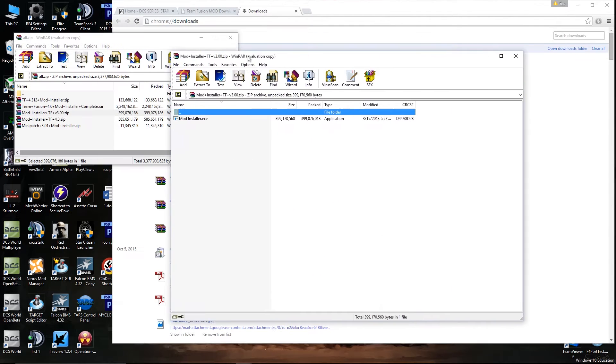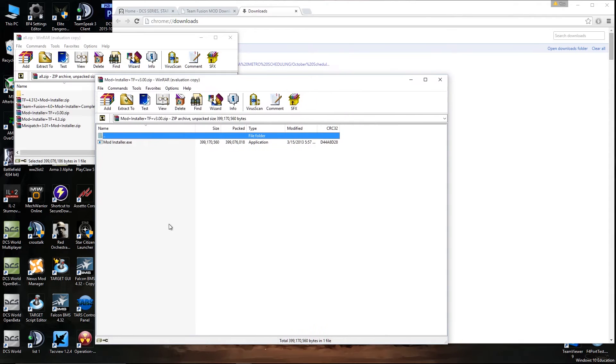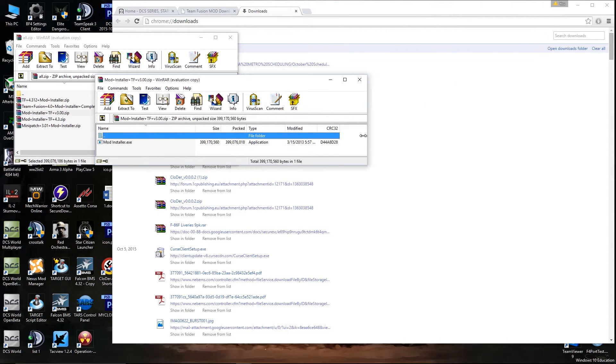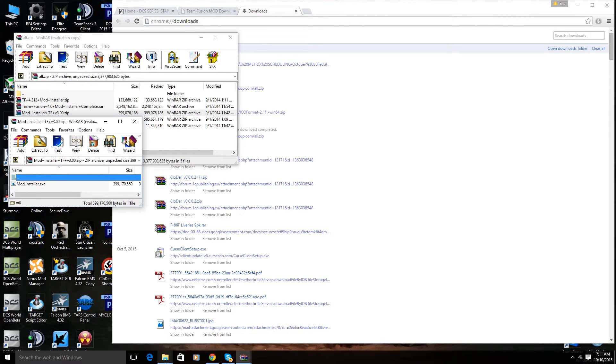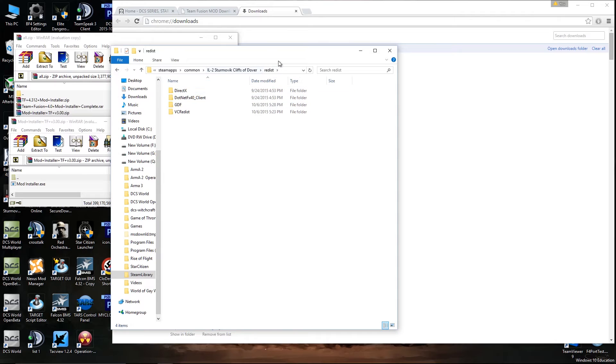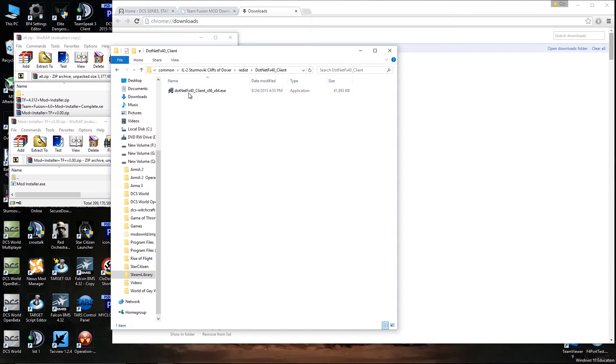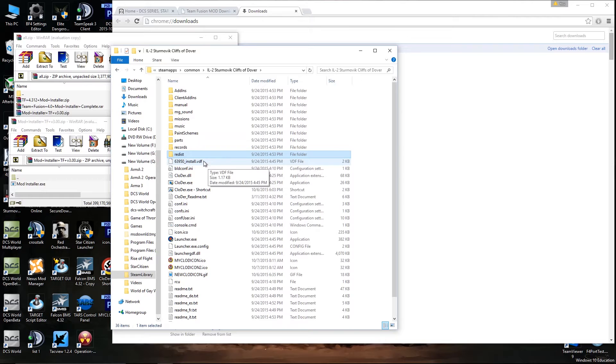These are really easy to install — all you do is open up the zip file. Before we actually start running these, you'll want to run the game first to make sure it works. Also make sure you go through the files in the redistribution folder. You'll want to run DirectX, the framework, the GDF install, and the VCRedist, just to make sure they're all up to date and working.